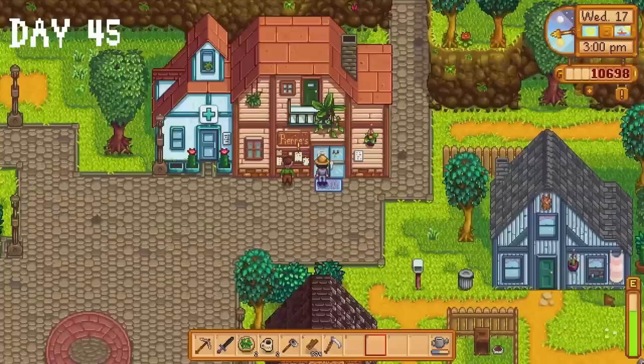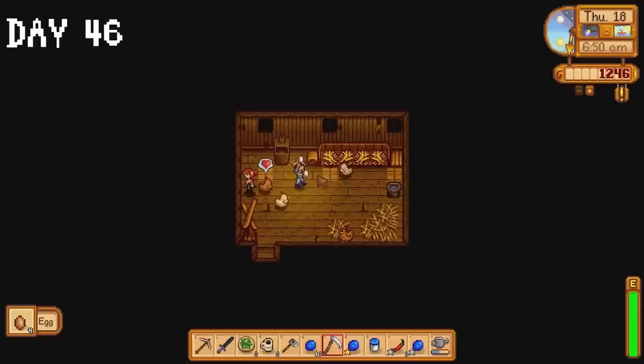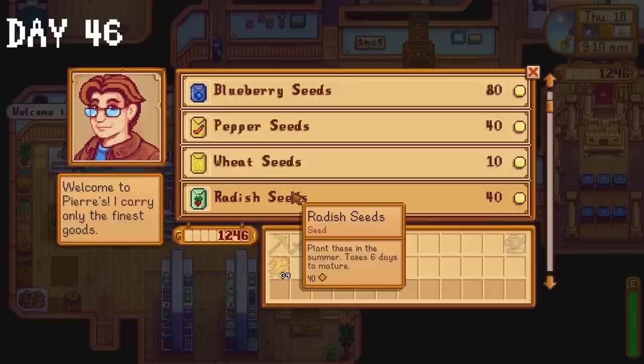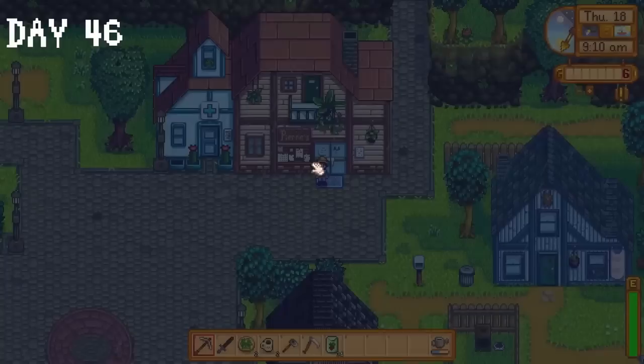Pierre is still closed on Wednesdays — I should know that by now. I ask Robin to upgrade our coop and that's it for today. I start day 46 by looking at our financial situation. It's not looking good — we haven't even reached 200,000 gold, so we really need to step up our game during fall. I'm not talking 100% effort, I'm talking 101% effort. I pay a visit to my animals to make sure their vibes are good, donate a corn to the community centre, and buy 31 radish seeds from Pierre. Radish seeds are an odd choice, but we need gold and it's the only crop guaranteed to grow before summer ends.